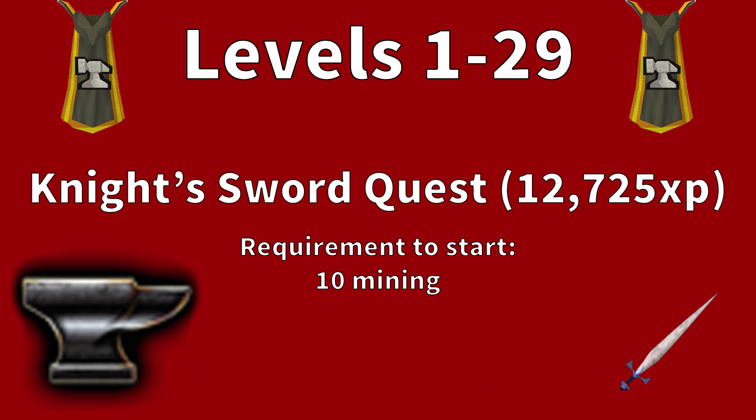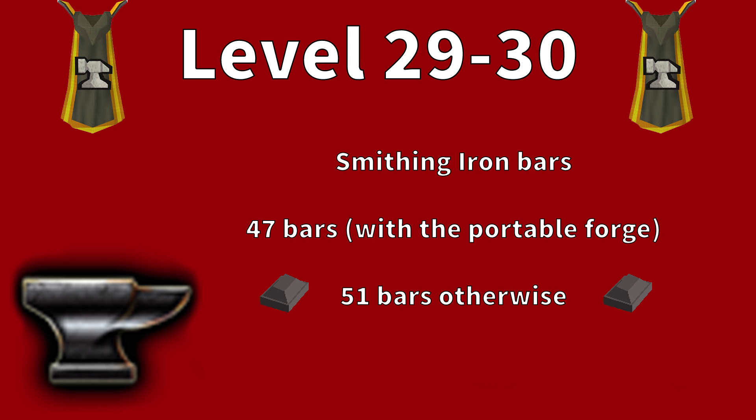Levels 1 to 29 are really easy — all you need to do is the Knight Sword quest. It gives 12,725 XP, takes about 10 minutes to complete, and only requires level 10 Mining. Once you've done that, you need to get from 29 to 30 by smithing some iron bars. You'll need 47 bars if you're using the Portable Forge, or 51 bars if you're not.